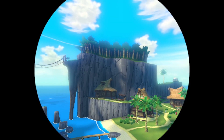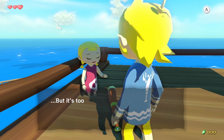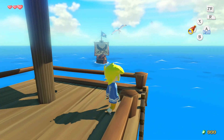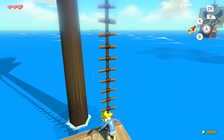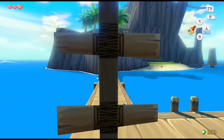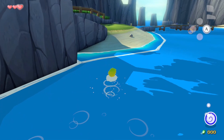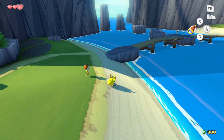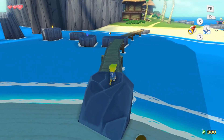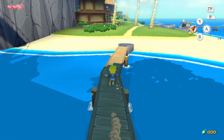Those Tingle Statues do still exist in the HD version — there is one per temple, and if you find them by going to the spot and exploding them with a bomb, you can take them to Tingle and he will give you 50 rupees per statue you deliver. If you deliver all five statues, he will give you 500 rupees. There's also a reference to a place where you could get unlimited rupees, however that was removed in the HD version of the game.